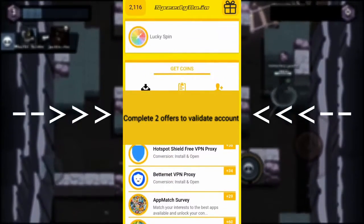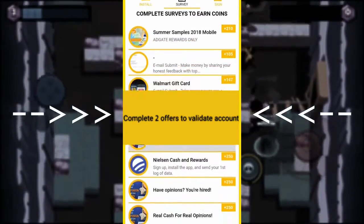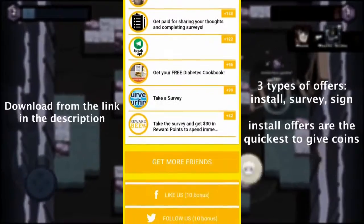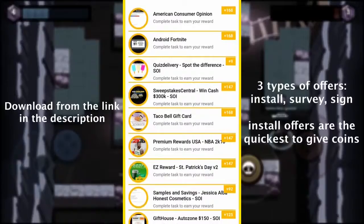Once your account is validated, you are all set up to start collecting coins. You will find different types of offer, like app installs, surveys or signups. They will all give you a bunch of coins that you can then exchange for gift cards.